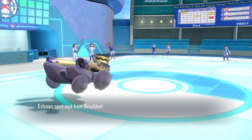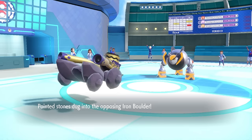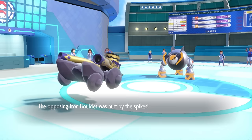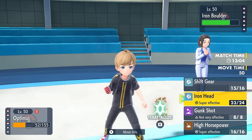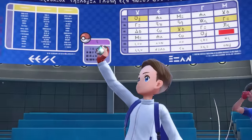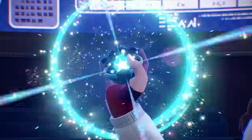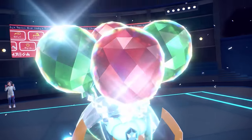We're actually in a fantastic spot. I've been conserving my Terra and planning on this sweep in the back because it looks like the win condition. Now they decide to go into Iron Boulder, and here's where the hazards come extremely clutch - because with the Stealth Rock and Spikes, it gets solid chip on Iron Boulder, putting me in a spot where an Iron Head should knock this thing out. They decide to Terastallize.